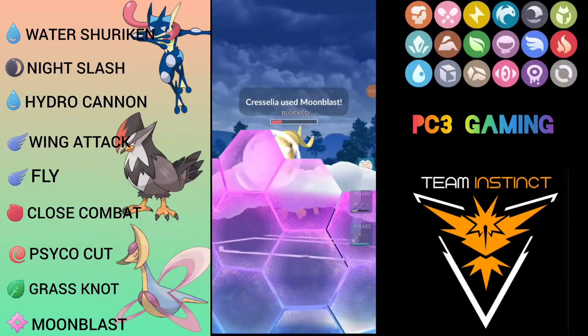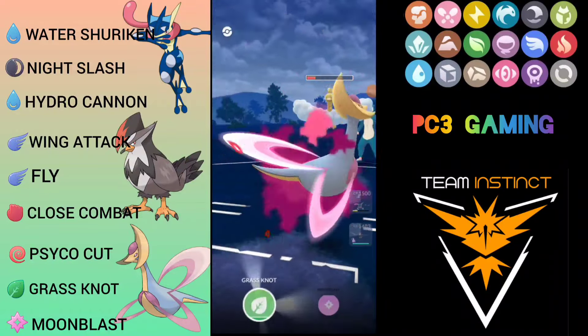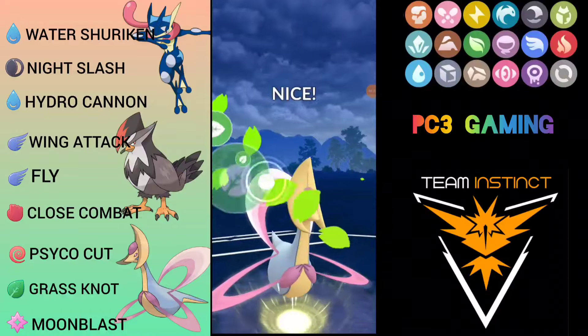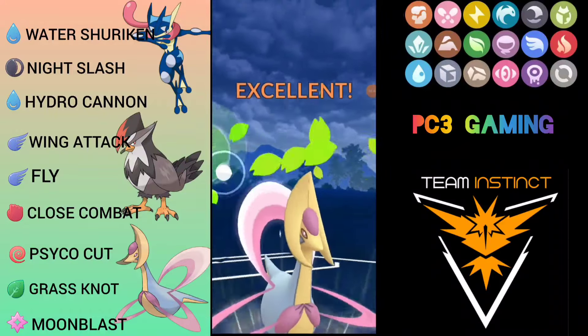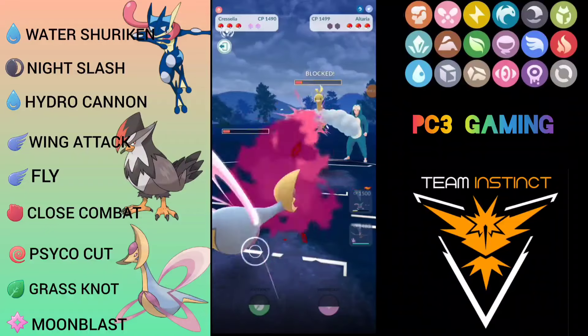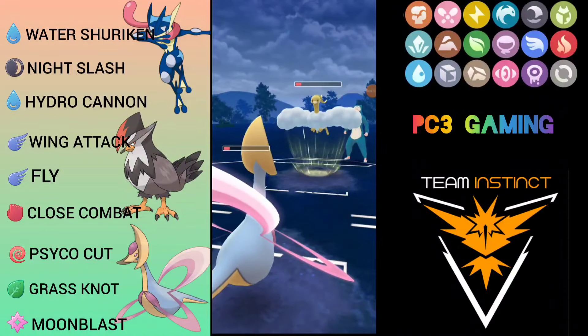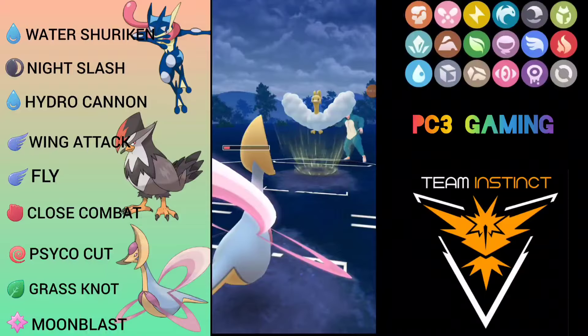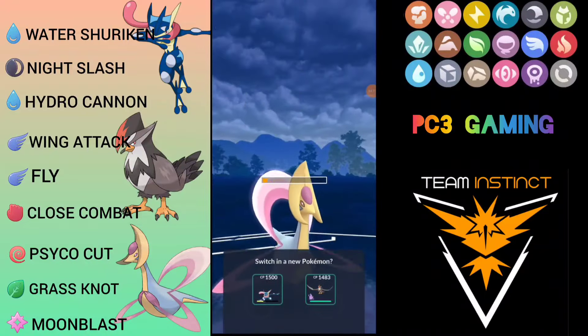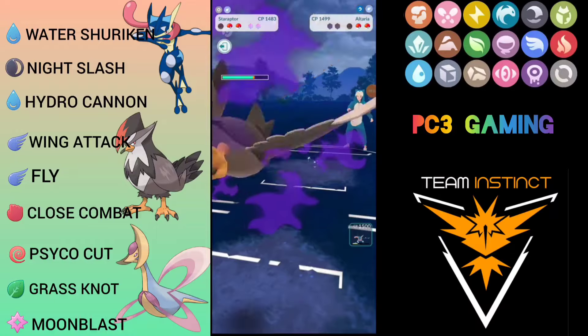He shields, which tells me there is something at the back possibly weak to Cresselia. Going for Grass Knot — he double shields, which was very weird. This time I'm not going to shield; I'm saving two shields for Staraptor. He throws Sky Attack — coming with Staraptor.